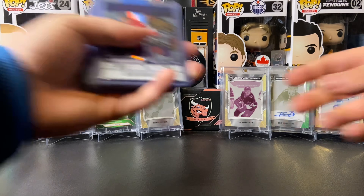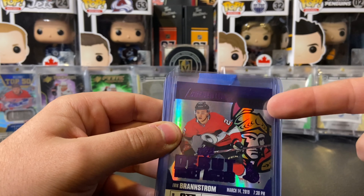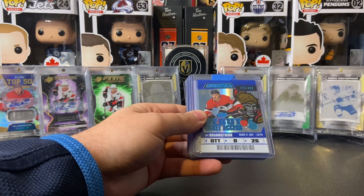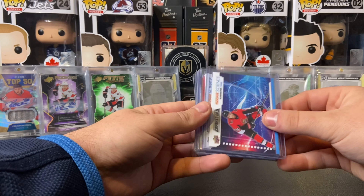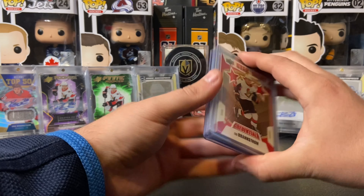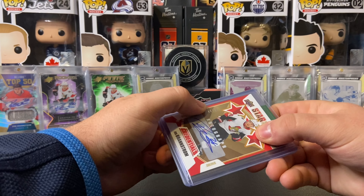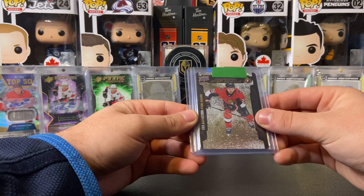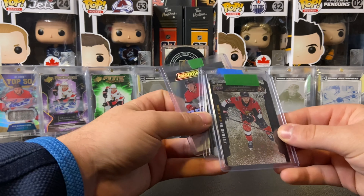Now we get into Credentials. We have the debut ticket access numbered 10 of 10 — it's hard to see purple on purple, but it's number 10 of 10. We also have a couple of debut ticket access numbered to 499 and the rookie science cards. I don't have the rookie science autograph yet, which I need to get. We have the star of the night rookies and star of the night rookies 48 of 49 — I thought that was last print but it wasn't. We got the steel wheels base and the gold numbered to 99.